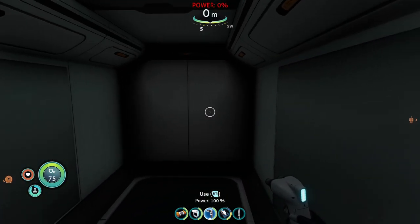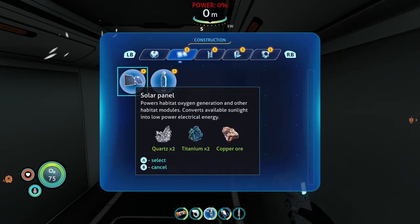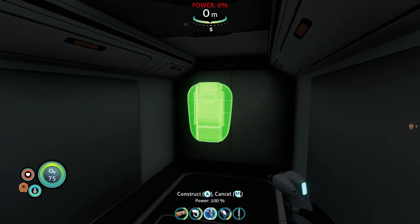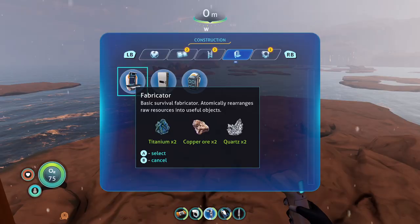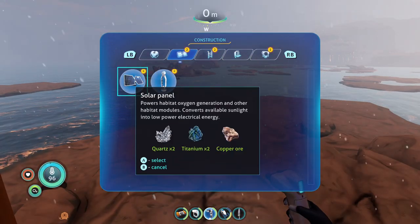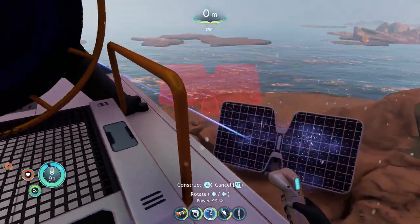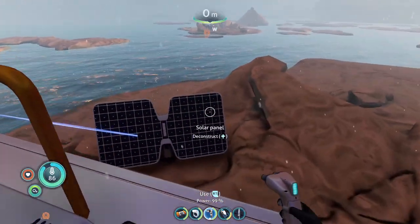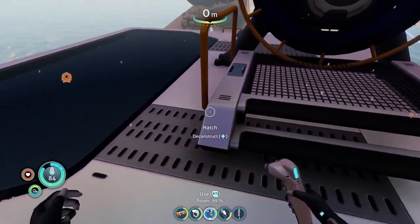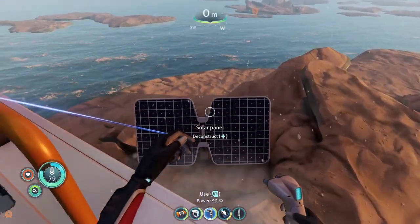But if you did this in the water, your oxygen would go down because you need to put a power source down. Let's put the fabricator down so we can craft more items. What you should notice is that if you make a mistake putting something down, you will get fully refunded — you will get all your items back if you accidentally do something.